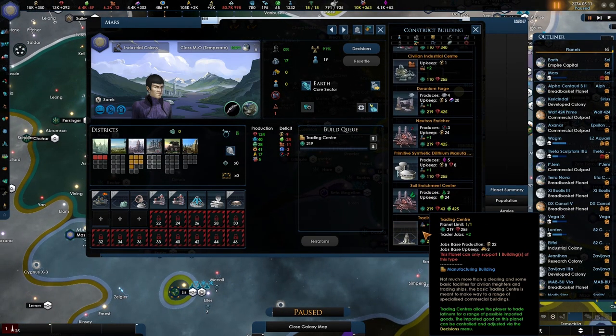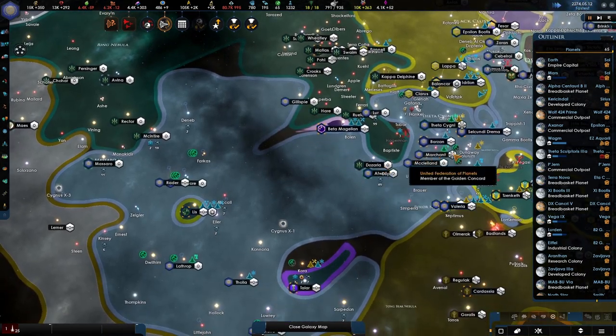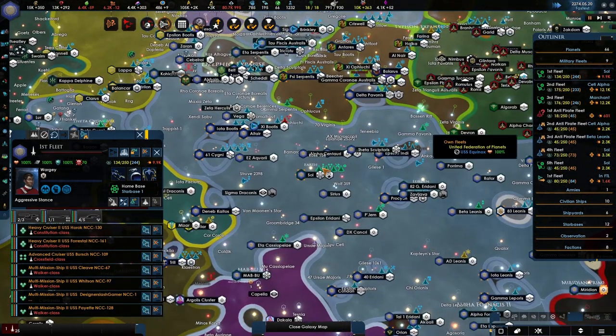Trade centers — let's make a few of them. Oh, we can only make one planet. That's unfortunate. Let's close you down. Military fleets, you are still not full. Establishing colony.